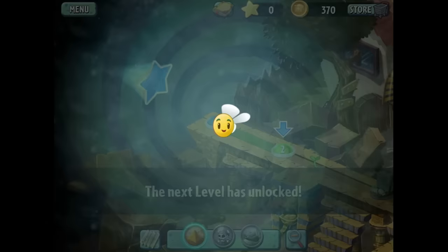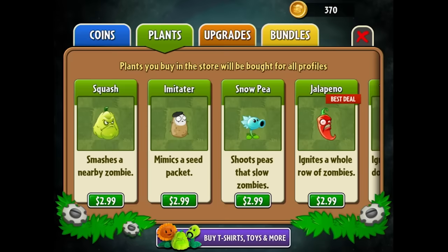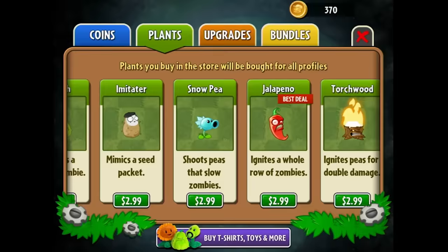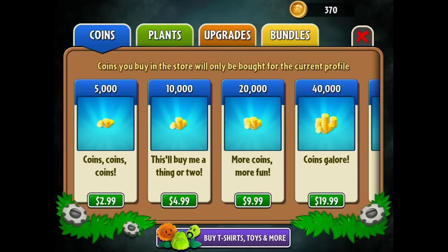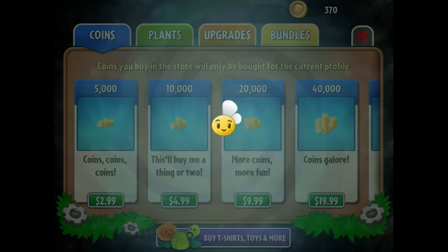Let's look at the store. We can buy coins and tons of other stuff. We can actually go to a physical store to buy t-shirts and more plants. Some of these are original Plants vs. Zombies items and now they're selling them — no way! I'll take a look at the upgrades offline in case it makes me enter credit card info. The next level has unlocked, so let's do level two.